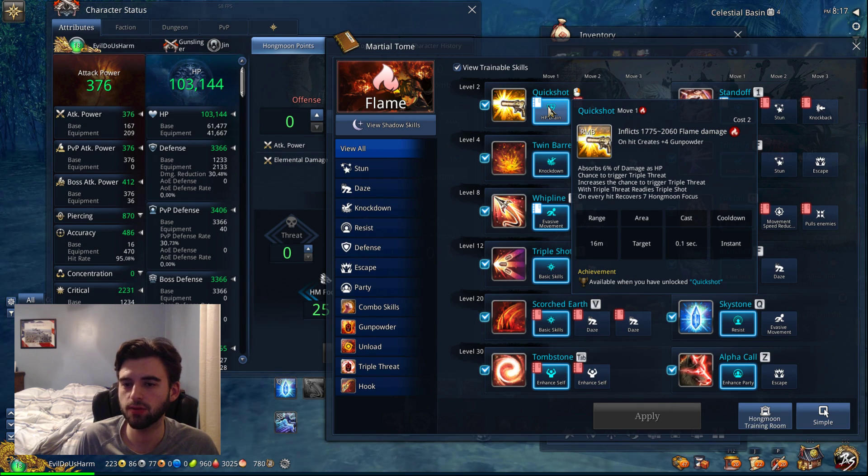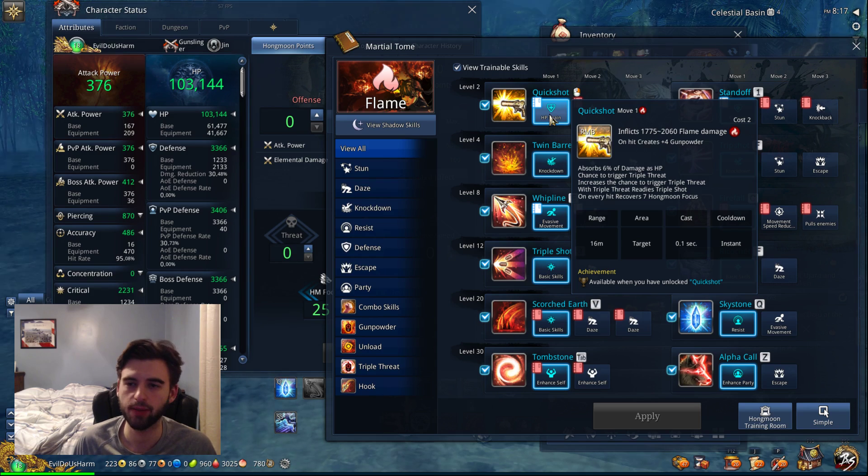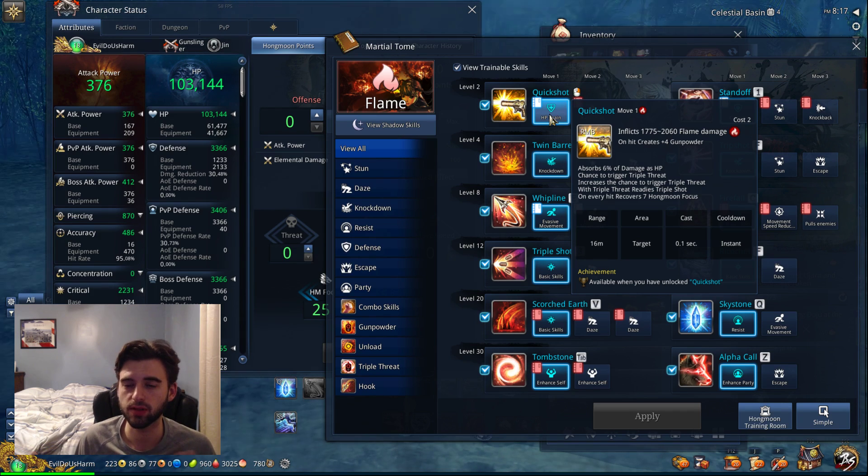Looking at Quickshot, we know the scaling to be 5.1. If we multiply 376 — our current attack power — times 5.1, we get 1,918 damage. So theoretically, every single shot with Quickshot should do 1,918 damage. But you can clearly see this is not the case — it goes between 1,775 and 2,060. Those two numbers represent a spread of about 142 points either side of the 1,900 base number.